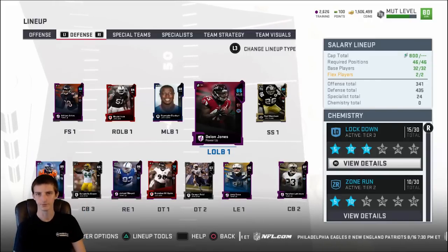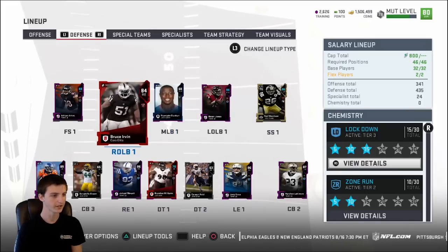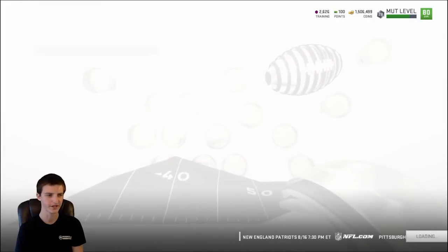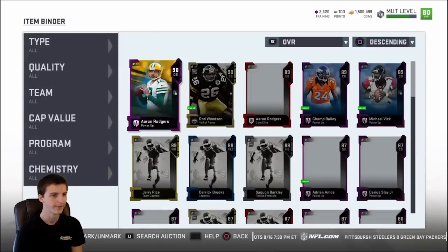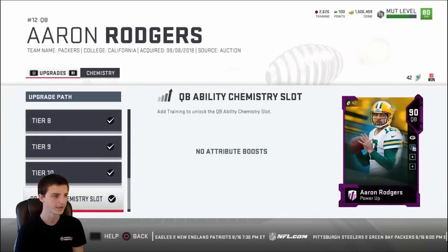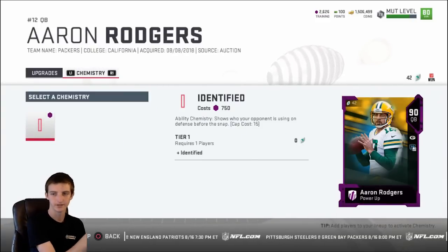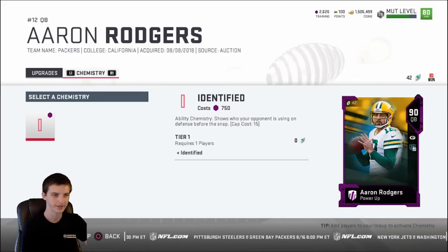How chemistry works this year is slightly different. Your scheme chemistries are gonna be completely free — they're not gonna cost you any cap at all. However, your ability chemistries will cost cap, and that's dependent on the cap itself. So if I pull up a quarterback like Rogers, you can see under the ability chemistry that there's a salary cap cost listed there.